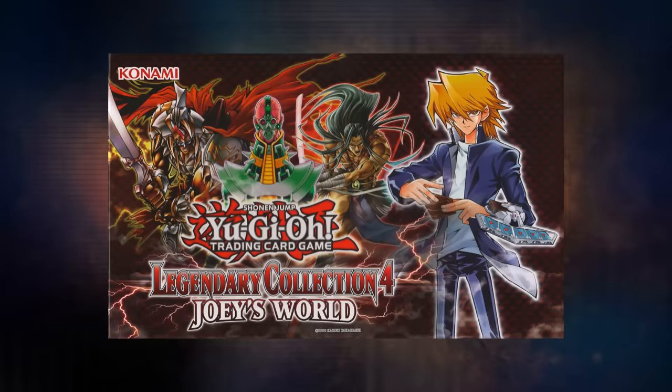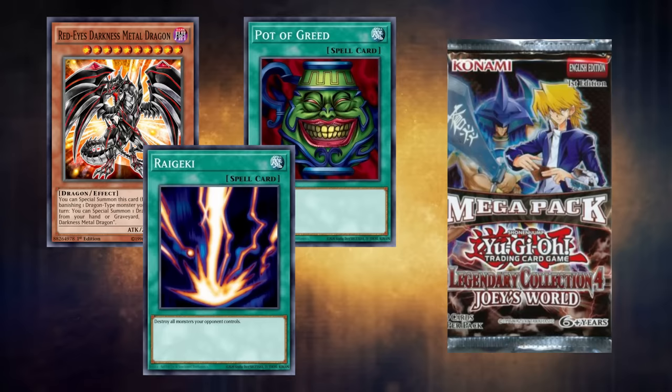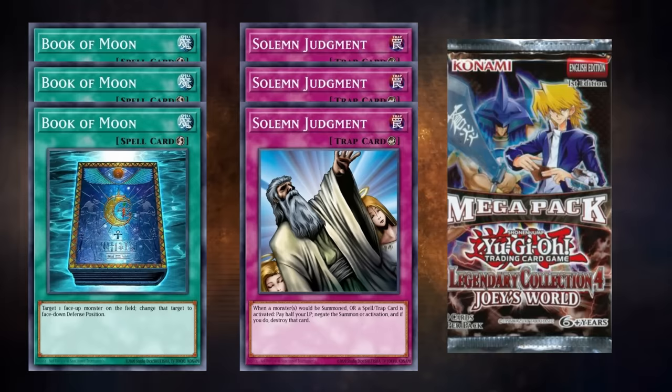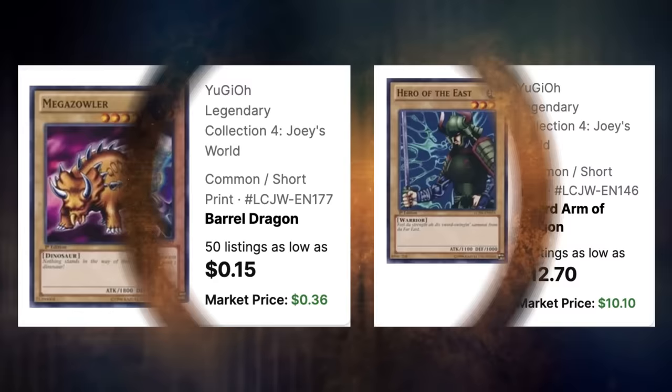Cutting back to Legendary Collection 4 for a second — the foils in these packs included powerful classics like Red-Eyes Darkness Metal Dragon, Raigeki, and Pot of Greed. What's noteworthy about the rarity ratios in these mega packs is that pulling a specific common was way harder than pulling a specific secret rare. With 220 total commons in the pool and 5 included in each mega pack, collecting one copy of Joey's 9 normal monsters is going to be a lot harder than collecting a playset of secret rares like Book of Moon or Solemn Judgment. While these cards aren't particularly rare as collectibles, they are significantly more expensive compared with most Joey's World commons that aren't in his voice.